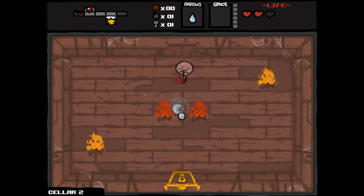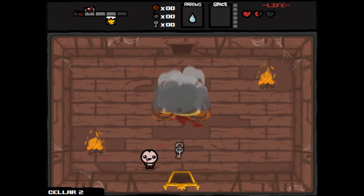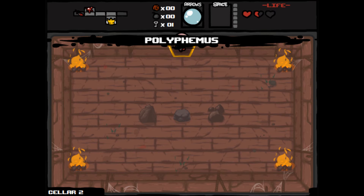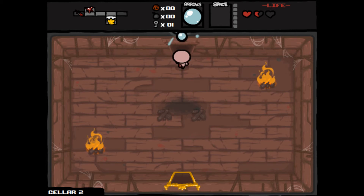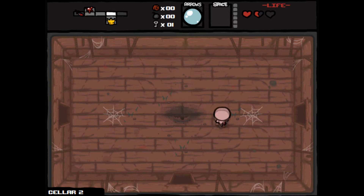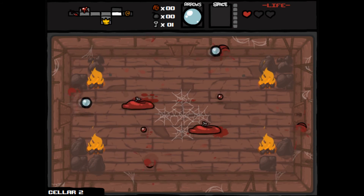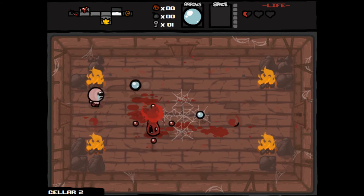Going down here, that fire hit me — I didn't realize it was a red fire, so I raged and blew it up with my bomb. Then I get Polyphemus here, which is probably the best item in the game. It gives you only one life, which is very risky, but it also gives you like major damage.